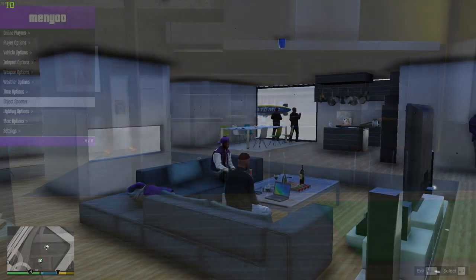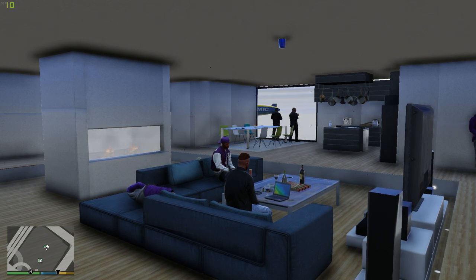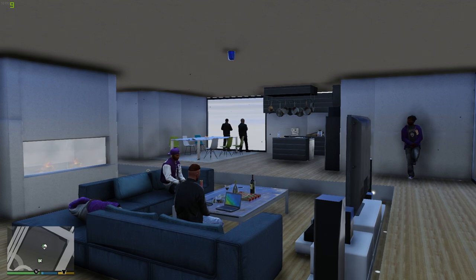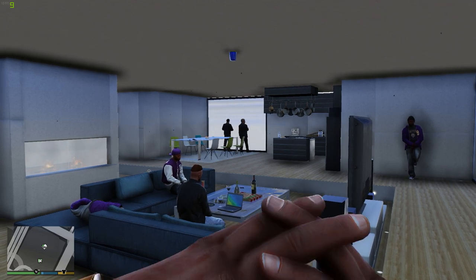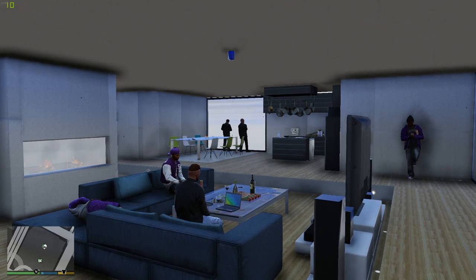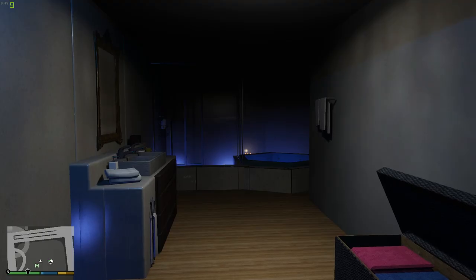Unfortunately on this one, as you can see in the top left, my frames are horrible right now. The other ones were fine — not sure why this is happening. I'm not going to show too much since moving around is really rough, so I'll go to different rooms and just stand still. You can see the living room area — this is in the Maze Bank, by the way. So if you ever wanted an apartment in the Maze Bank, here it is. I switched it to nighttime because apparently some of the textures don't look the best in daylight. Here's the bathroom — pretty cool, with a nice little hot tub.